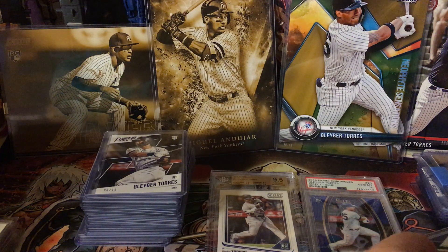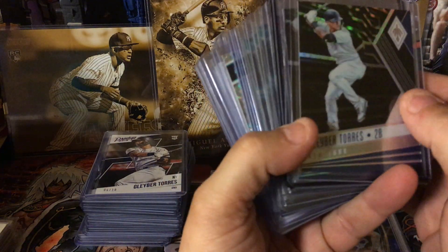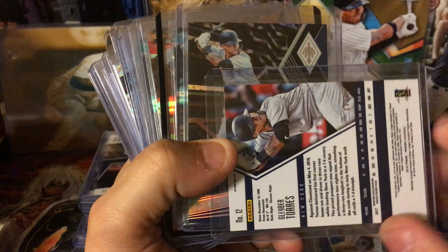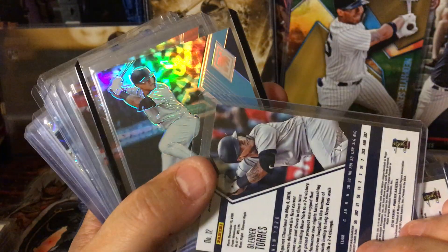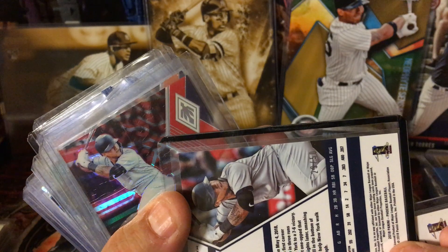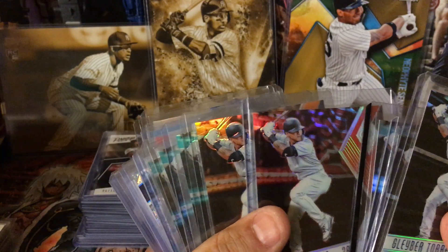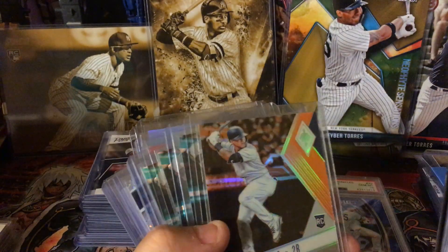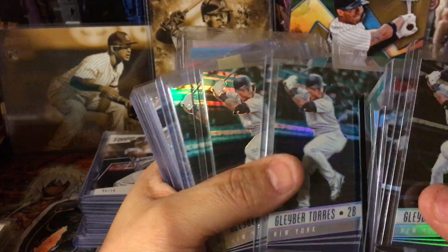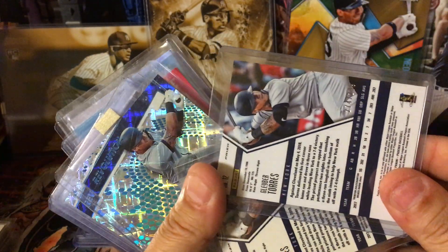Moving on — more Panini. Panini Chronicles Phoenix: this is the black version numbered to 25. I actually got two black versions, number 25 — that's nice. Then I think this one's the Carolina blue, numbered to 50. The red to 99 is awesome — I don't have the red NUR. Then we got orange to 199, and then I have three aqua, my number to 299.